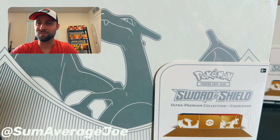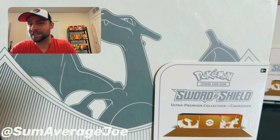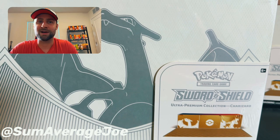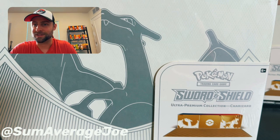Today is Black Friday. To celebrate, we're gonna go over what's in the box for the Sword and Shield Ultra Premium Collection for Charizard. If you're shopping today and you're out looking for deals, you might come across this one. We were able to get this box for about $100. I've seen some of them cheaper out there. This is one of the more bang-for-the-buck bundles. It has a lot going inside.